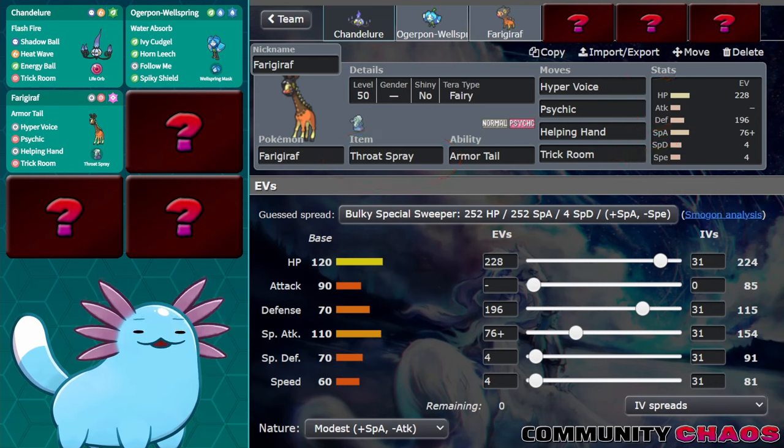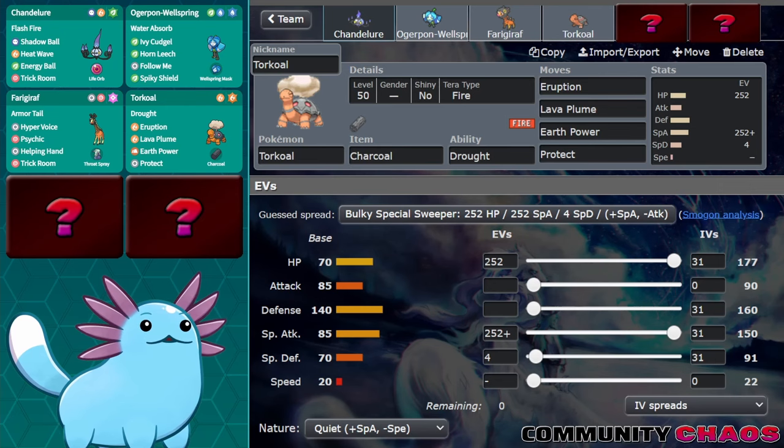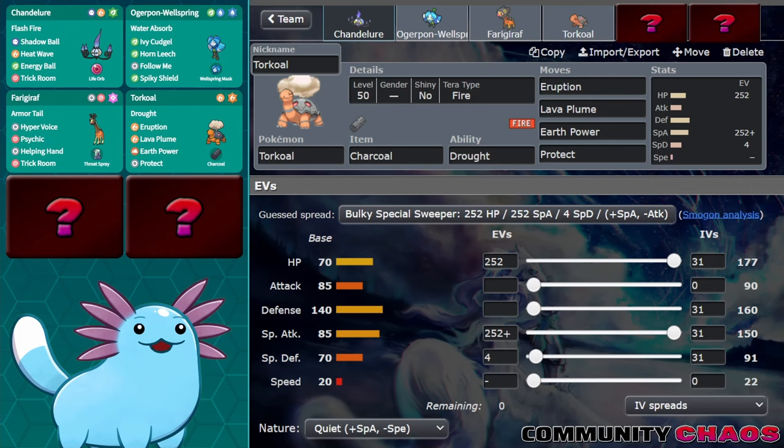The next choice was pretty obvious — I wanted a Pokemon to help round out the Trick Room mode I had begun to establish with Chandelure and Furigarath, and I could think of no better Pokemon than Torkoal. It's almost guaranteed to be the slowest Pokemon on the field with its 20 base speed. It can set Sun and use Eruption for devastating spread damage, gives the team weather control, and directly benefits Chandelure's Heat Wave. I also added Lava Plume, which hits all Pokemon on the field including its own ally, and can proc Flash Fire on Chandelure while damaging the other side — there aren't too many Pokemon that can withstand a Lava Plume plus a Flash Fire and Sun-boosted Heat Wave from Chandelure on the same turn.